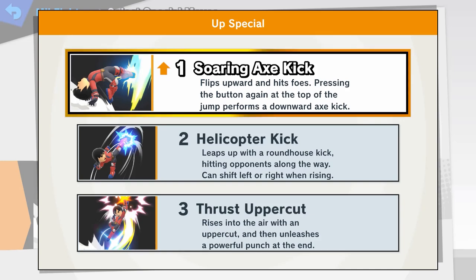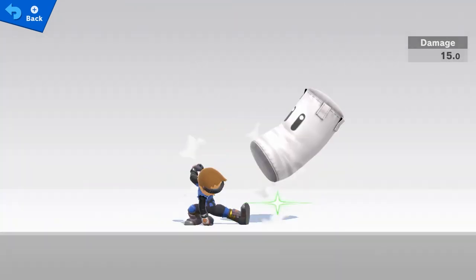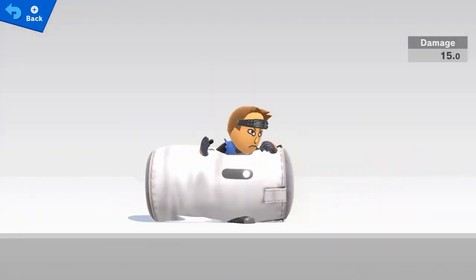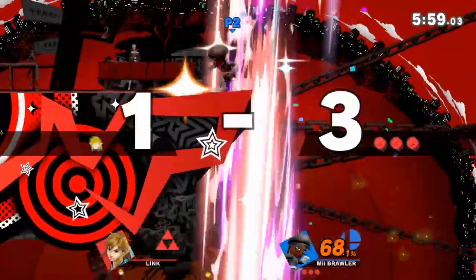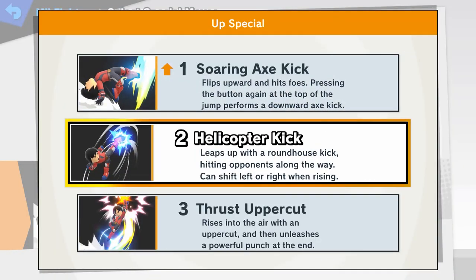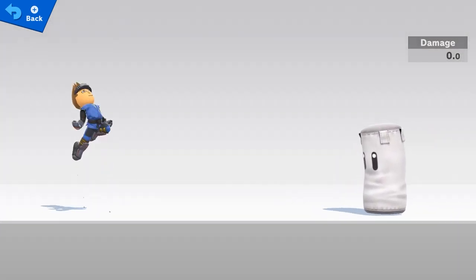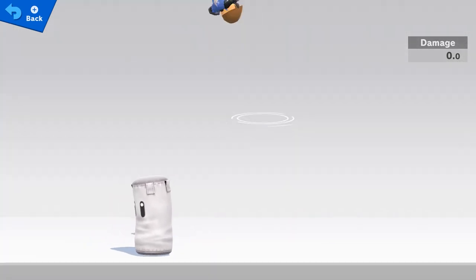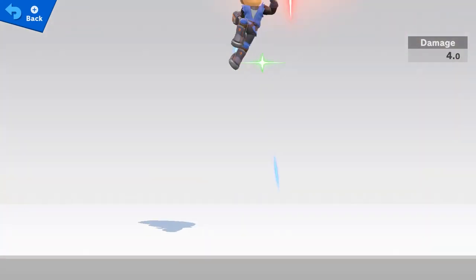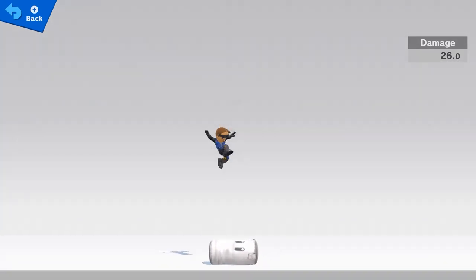Now for the up specials. Soaring Axe Kick is the Brawler version of Cloud's Climb Hazard, and it's the most common special I've seen. This move is powerful and can kill you over 120%. It's a very effective out-of-shield option with a long disjoint. Watch out for getting spiked by this move at the ledge — mix up your recovery and avoid this attack, then punish after the whiff. Helicopter Kick is a rising rapid kick, similar to Fox's forward air. It's powerful and mostly used as recovery; its horizontal movement is great but vertical movement struggles, so you can easily edgeguard it by attacking from above. Thrust Uppercut is a deadly attack but pretty easy to avoid, mostly used for recovery, and it doesn't have great vertical movement, so you can look forward to gimping Mii Brawler when they have this move.